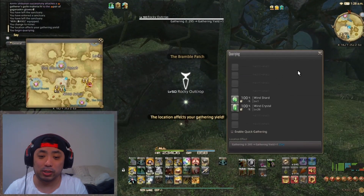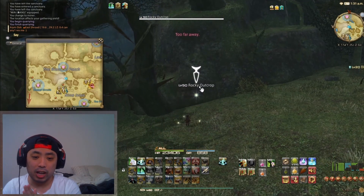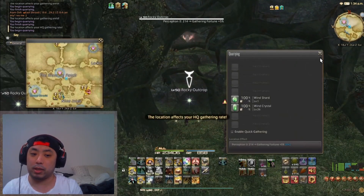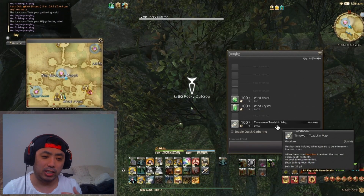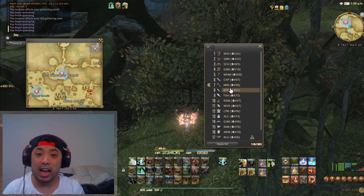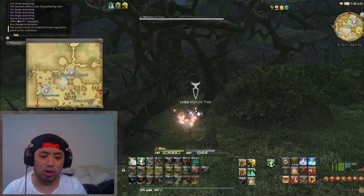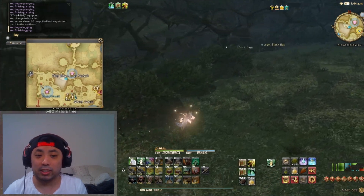Next I'm heading over to the East Shroud. Using my miner and botanist, I'm checking different level 50 outcrops in order to find a specific map — in this case it's a Timeworn Boarskin Map. I went ahead and skipped a Toadskin Map because that's not the highest selling treasure map on the market board right now. On my server it's selling for around 40,000 gil.